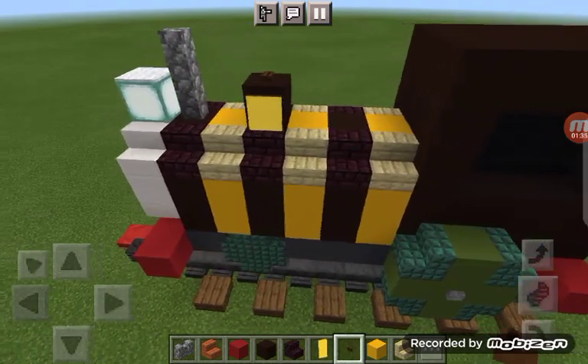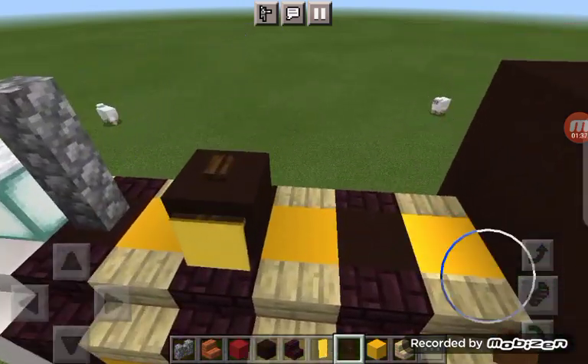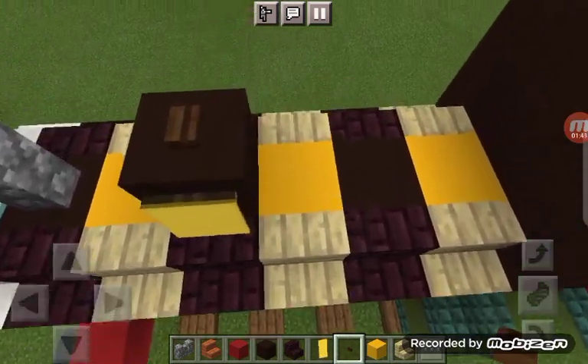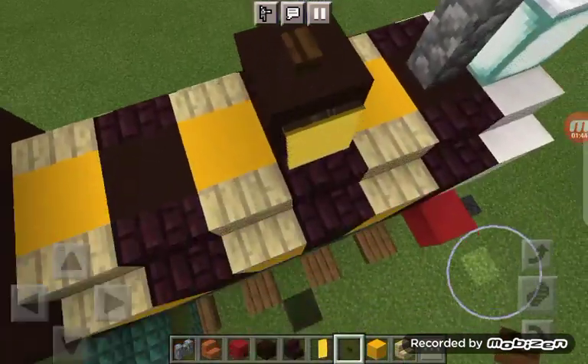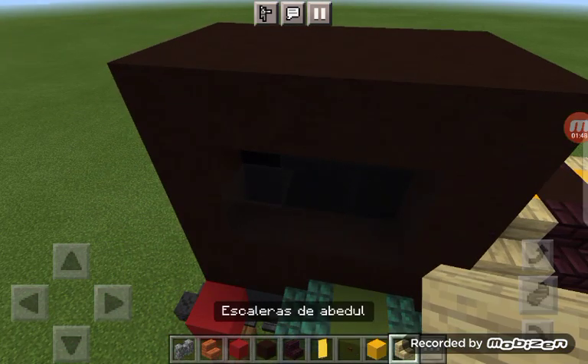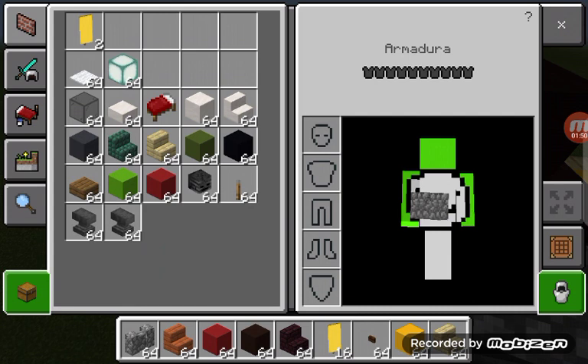After you do that pattern on the funnel, just add a black terracotta right here with yellow banners on the sides and oak buttons on top. And now we're going to do the roof.